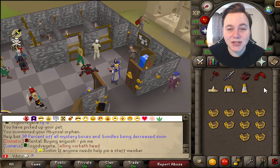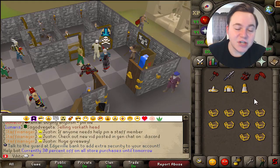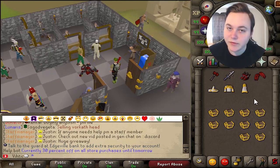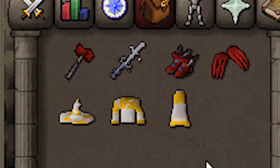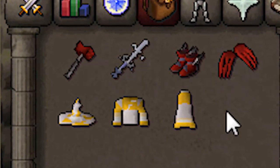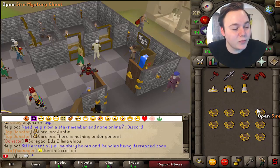And Duff, a fan of the channel, actually decided that he wanted to sponsor a giveaway as well. He gave me a juicy assortment of items - Dragon Warhammer, AGS, Primordial's Claws, and Light Infinity. His suggestion to pick the winners was the first five commenters and I thought that was a great idea. So the first five people to comment on this video are gonna win all five of these prizes. I'm actually gonna be doing this on more videos.